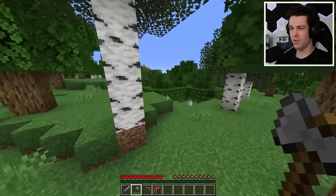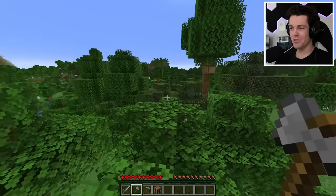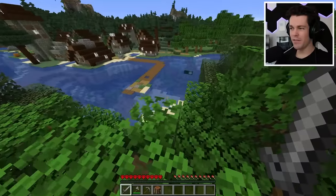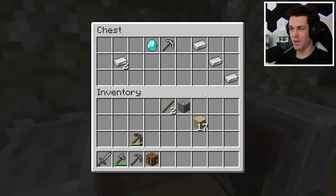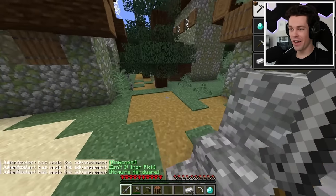It looks like a normal forest so far. Oh, look at that — it's a cherry grove biome! I didn't expect to find one so soon. What else is around here? An abandoned village, and I see some food. Let's go check that out. I have to be careful because zombie villagers spawn in here, but hopefully they've all died to the sun. We have a toolsmith, and — our first diamond! I can't believe that. It's our first day and we already got all these advancements.